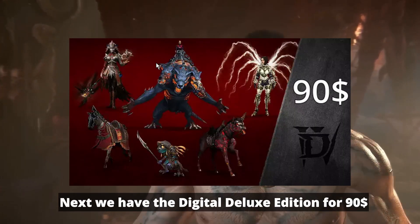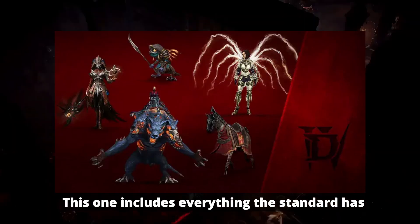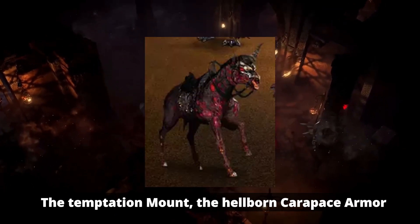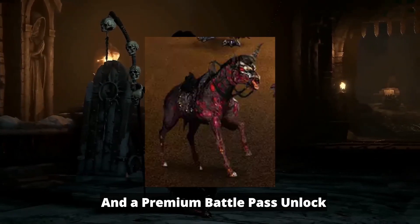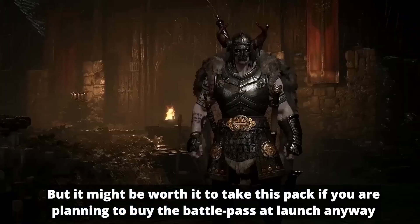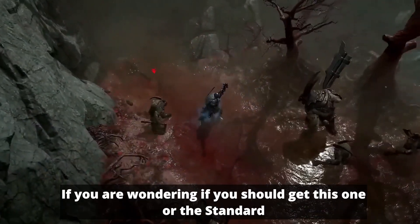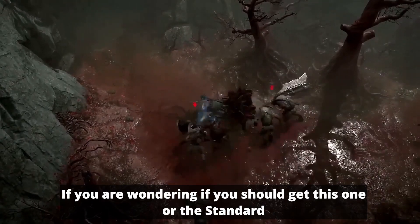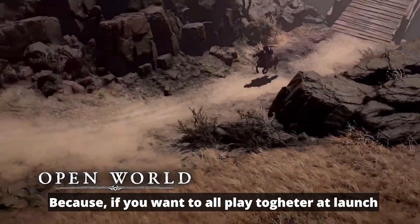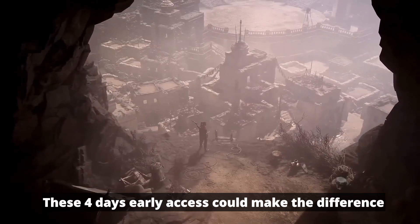Next, we have the Digital Deluxe edition for $90. This one includes everything the standard has and also includes up to 4 days early access, the Temptation mount, the Hellborn Carapace mount armor, and a premium season pass. I don't know how much the battle pass will cost, but it might be worth it to take this pack if you are planning to buy the battle pass at launch anyway. If you are wondering whether to get this or the standard, talk with your friends and see which edition they are buying, because if you want to all play together at launch, those 4 days early access could make the difference.